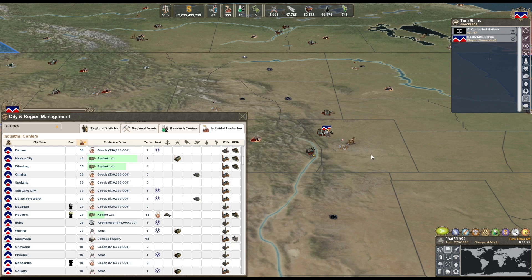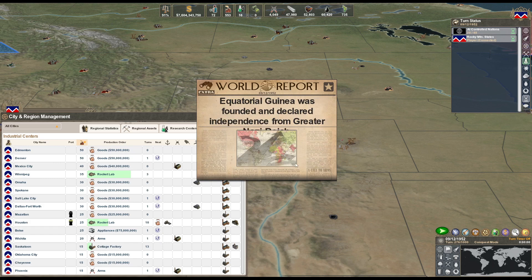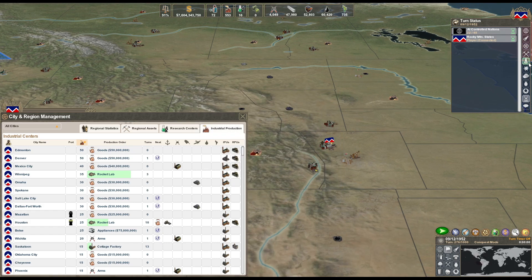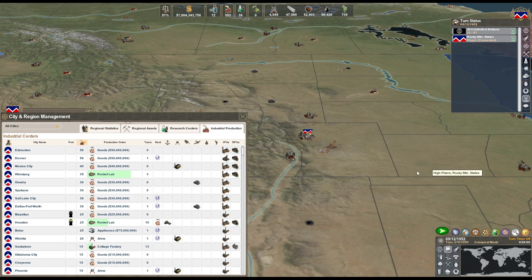There we go - finally starting that. Third rocket lab done. National laboratories will be done in eight turns. Then it's the jet propulsion lab tech. And then after that, after we get the jet propulsion lab done, we should probably have enough rocket labs to do whatever technology we need.